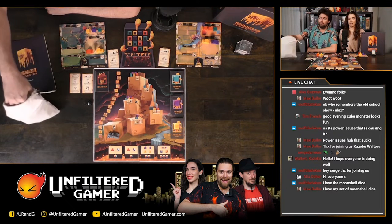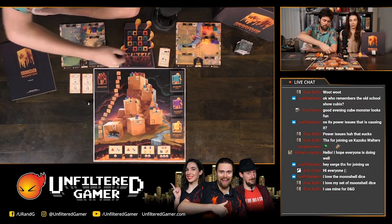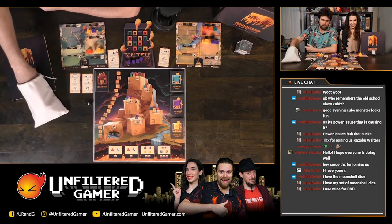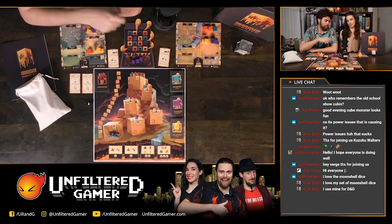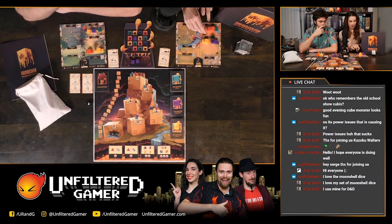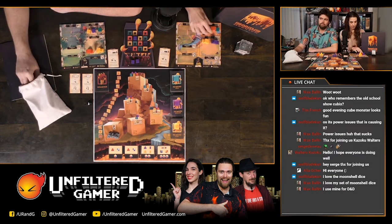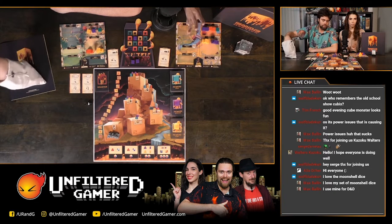Let's start Round 1 — you're the feeder first. You draw the number of players plus two, so four cubes come out. They're basically all purple. The feeder places one on a purple space on the monster board. Callie takes a purple cube, and because she has a purple factory she gets an additional purple cube from the bag.